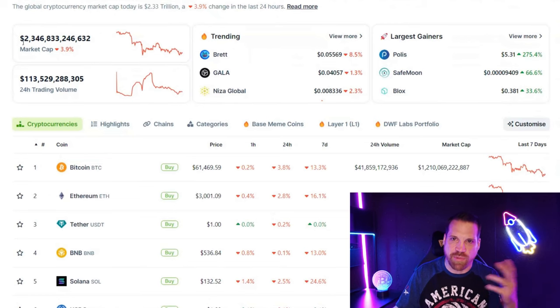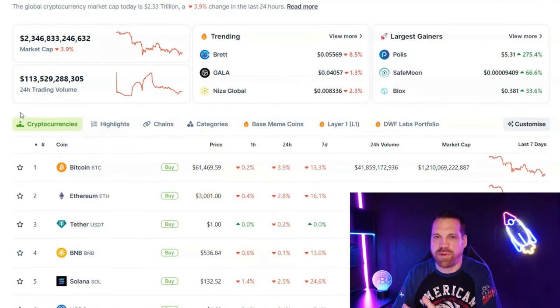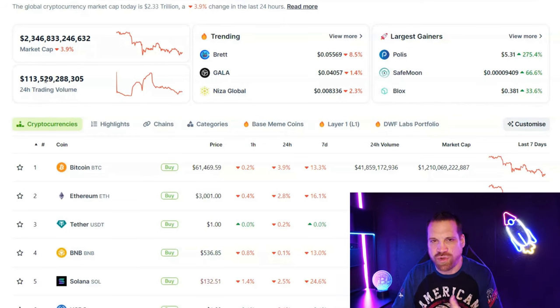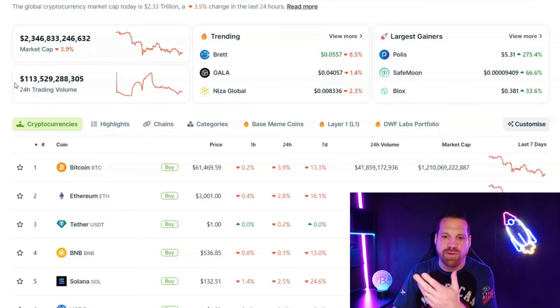We're currently at a 2.3 trillion market cap and slowly coming down. I expected this to happen over the course of April, May, June, July — a downward trend for the next several months before we pick up into the bull run. Projects like Illumia are suffering the most right now — these micro-cap gaming coins are very bullish when gaming is hot, but they have major corrections. Now is the time to pick these up while everybody's scared and selling.